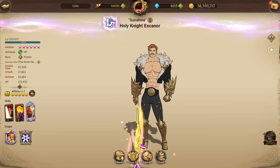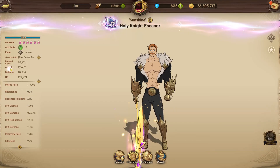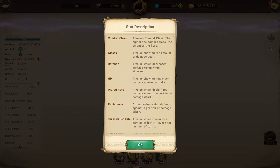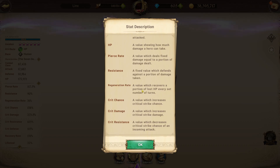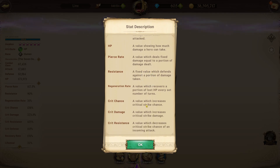What I mean by this is they aren't super randomized. You do have your basic stats: attack, HP, defense — defense is going to reduce the damage you take by a little bit. You also have things like crit defense and resistance that also reduce the damage you take. But you also have modifiers that increase the damage you deal — not just attack, but also crit chance, crit damage, and pierce rate as well.